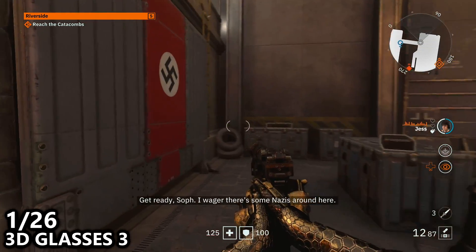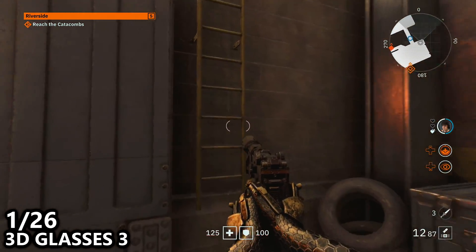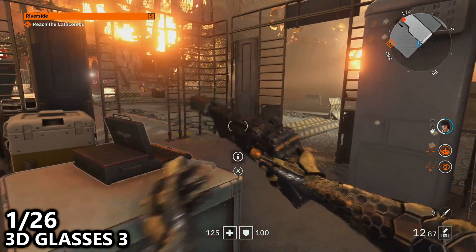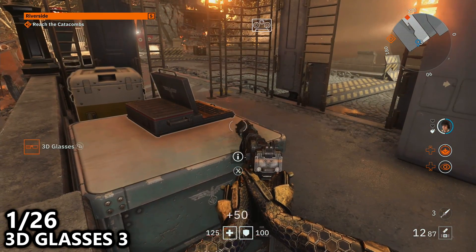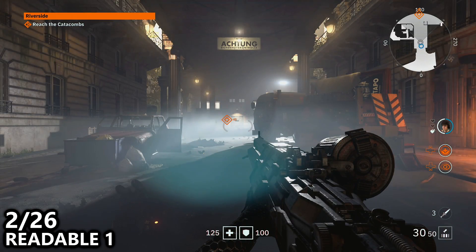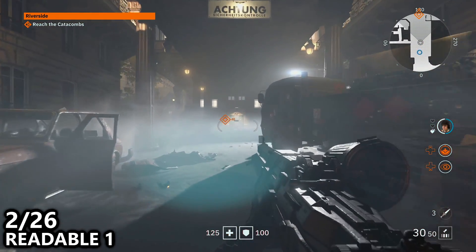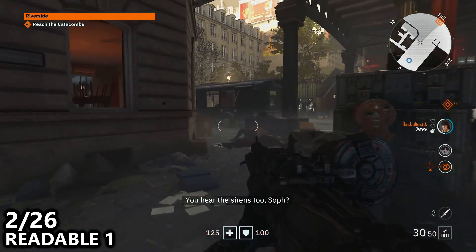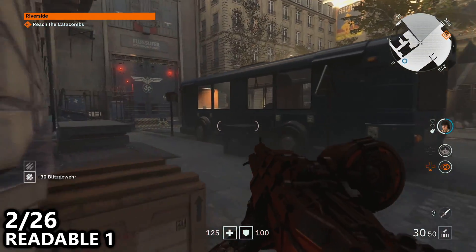In the bottom left hand corner you will see the number of the collectable based on the menu of the game, not based on the order of which we are picking them up, which is why our first pair of 3D glasses is technically 3D glasses 3, as in the menu they will be in the third slot. For additional names and info on every single collectable we pick up, check out the YouTube time links in the description below.